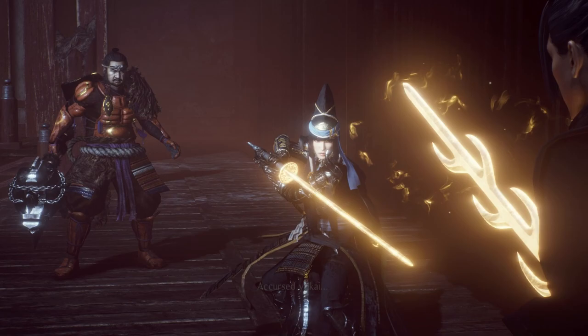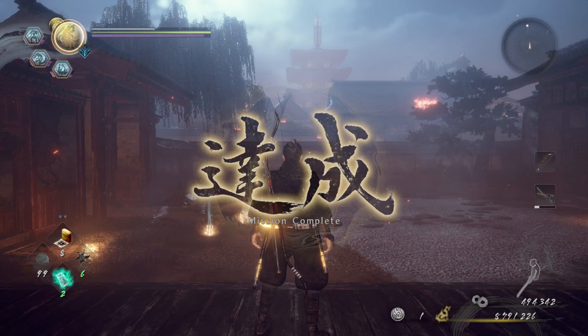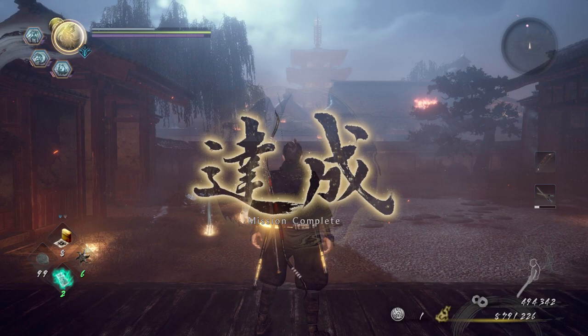The most dangerous part during the fight is when she goes back into the human realm and then triggers that crazy fire buff. Here is my level and my stats if you're wondering what level I am.